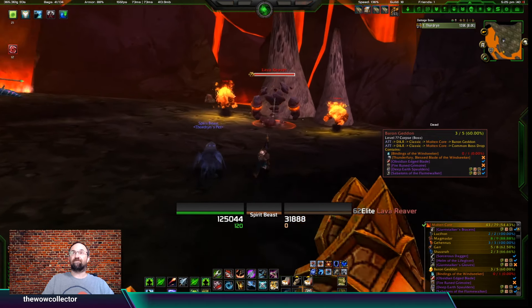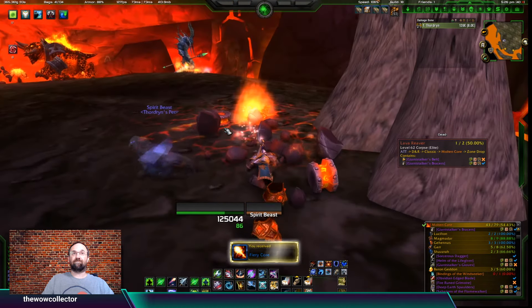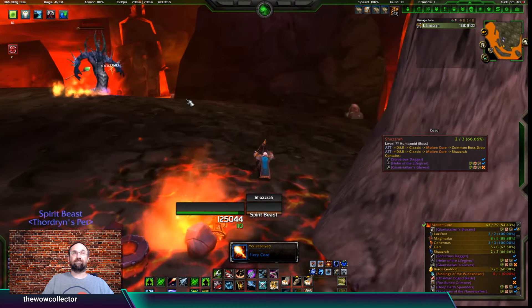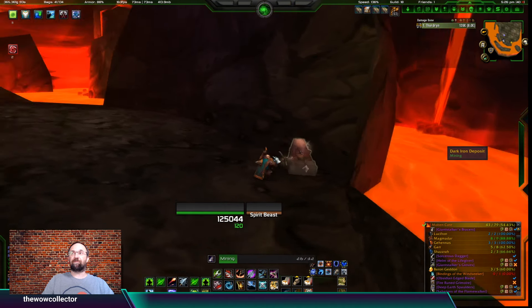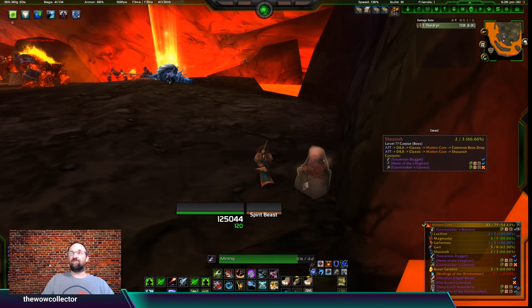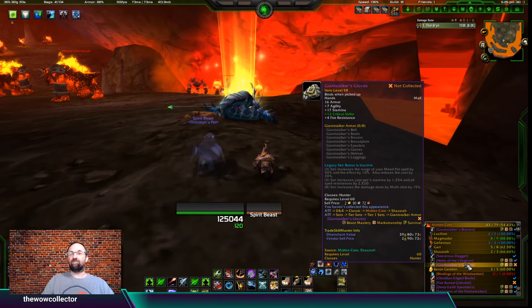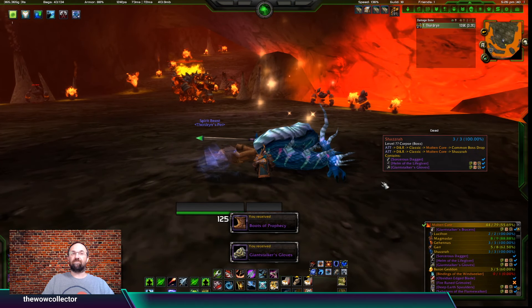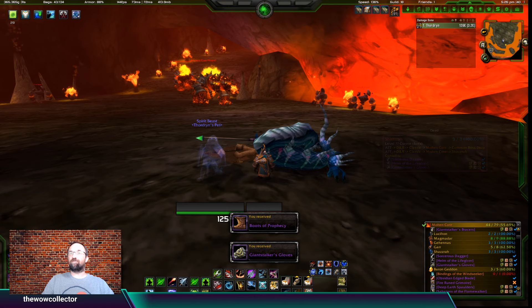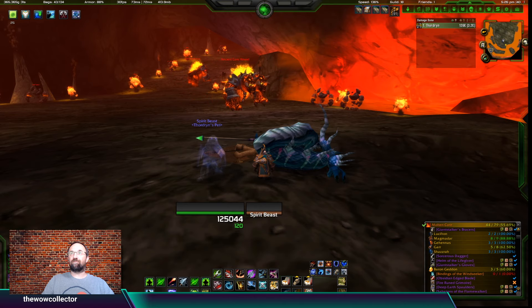Over to Shazzrah - I'm going to loot him in a second. He drops the Boots of Prophecy, so that's the second priest drop we've had, and he does drop the Giant Stalker's Gloves. I think I've already had those, but let me check - yeah, excellent, I did get the Giant Stalker's Gloves from him, which was kind of nice.